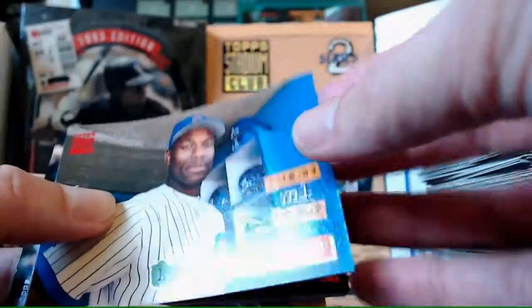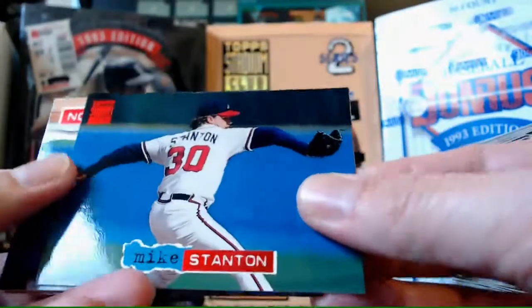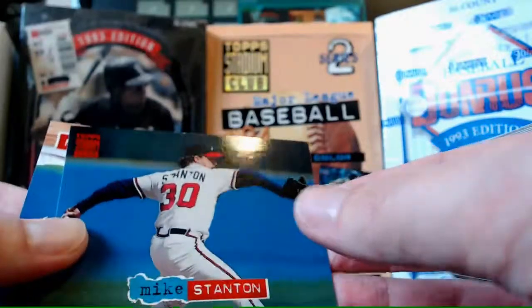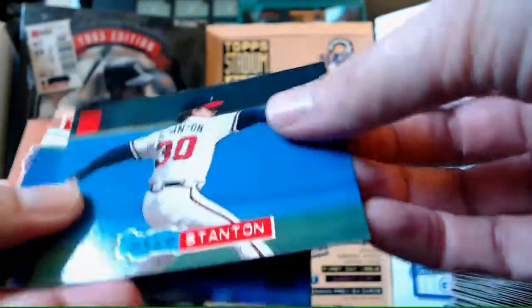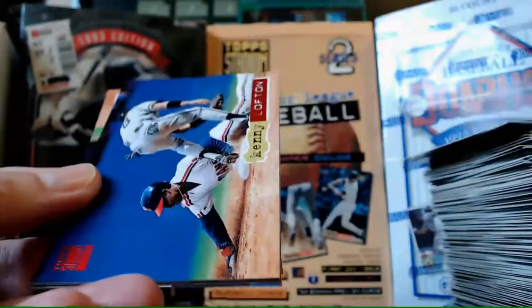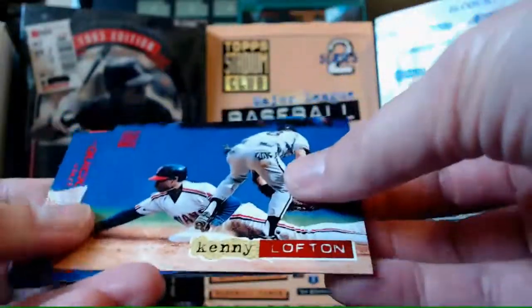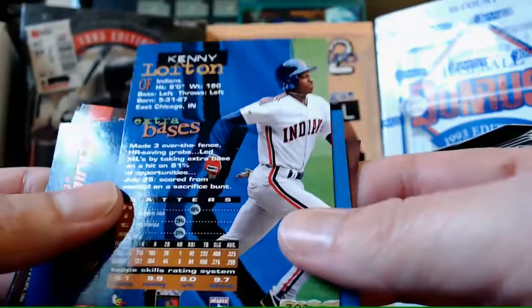Kevin Robertson debut card. They should have given me the job of doing nicknames - I would have got great nicknames for these guys, they might not have been happy about them but they would have been good. Mike Stanton. Wilson Olivares. Kenny Lofton - what's Kenny Lofton's nickname? It's got to be something about speed - Power Runner? He is... Extra Bases.